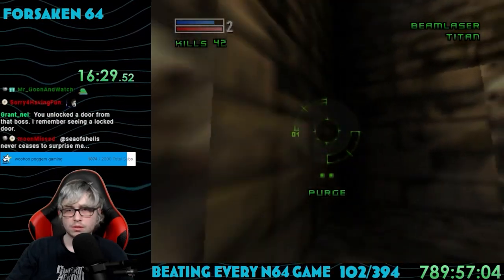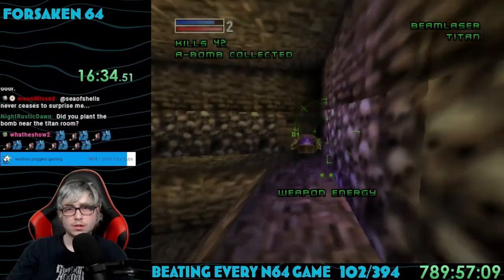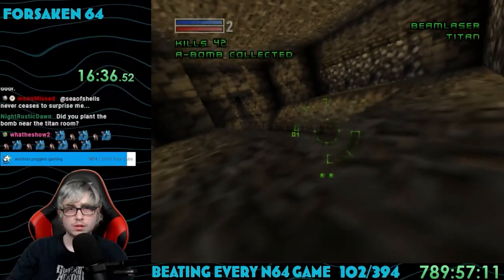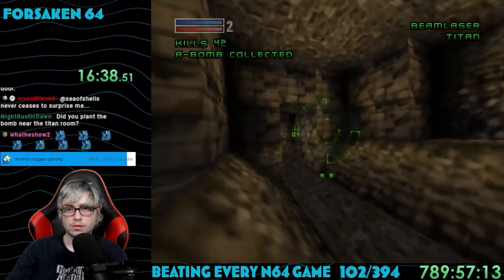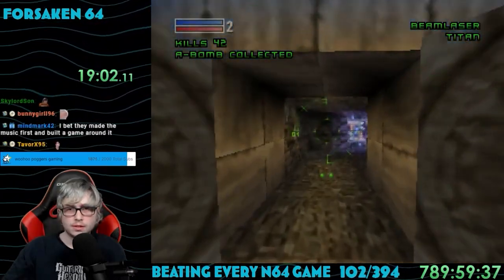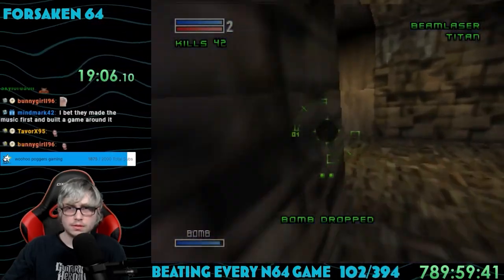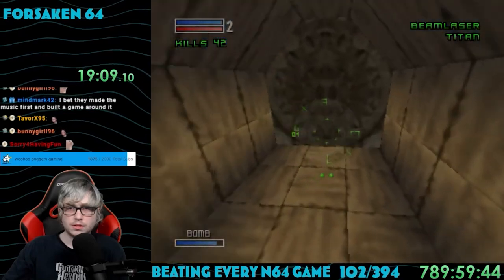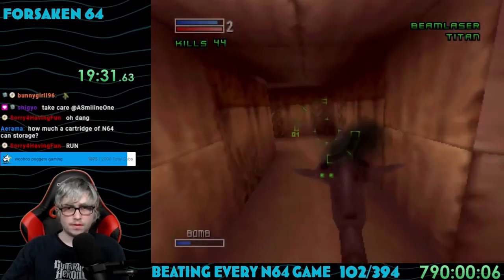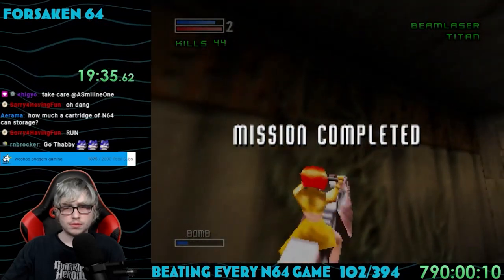Finally, after wandering around for ages, I found a room with a bomb inside, and it showed an objective that I'd collected it. I had to now place it at the defensive shield monitor — which, yep, I totally know where to find that. It was that weird-looking room after I killed the boss. When I set the bomb, it showed a timer in the corner, and I was supposed to escape before it went off. I have no clue how I found my way back to the entrance, but I did, beating the mission.